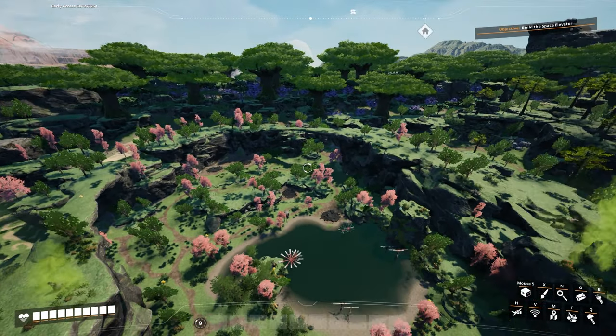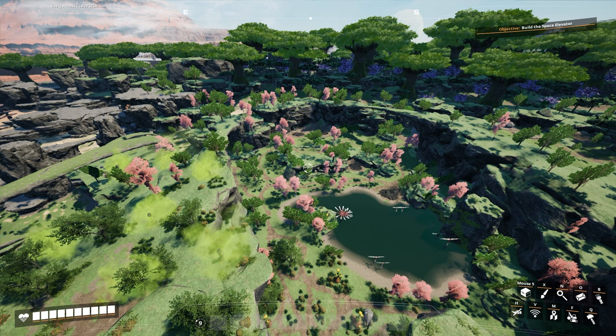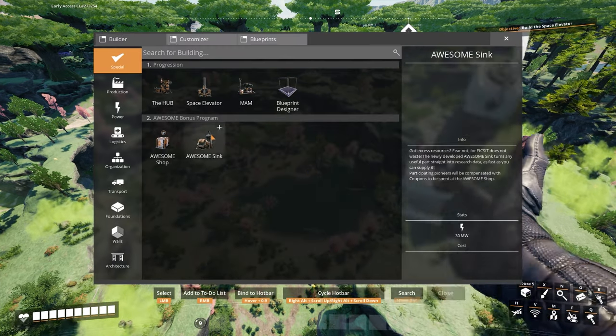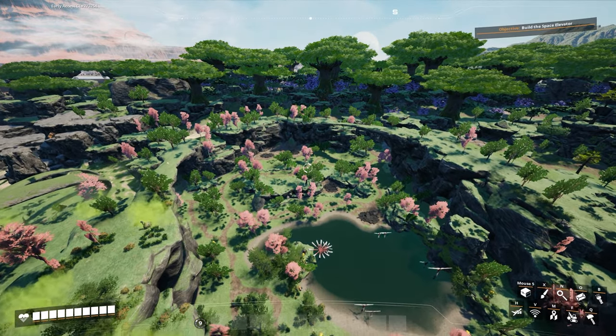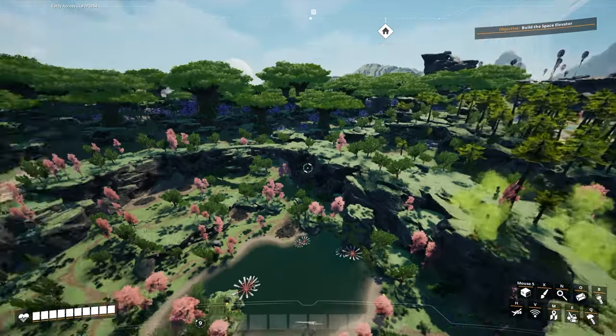Welcome back to another Satisfactory video. Today I want to make a steel plant because I'm so fed up with crafting steel items for conveyor belts and such — it's really starting to drive me insane. I think this is the best spot to build a steel plant; there's a bunch of iron nodes here.